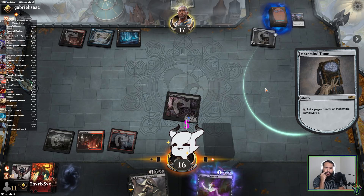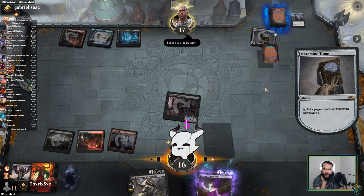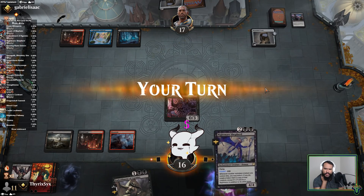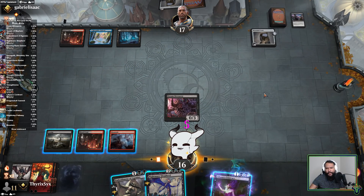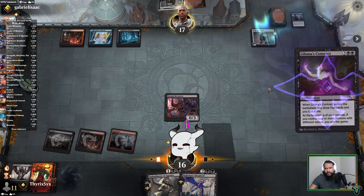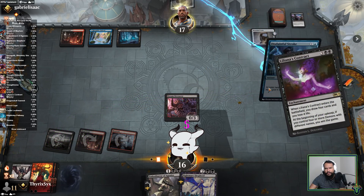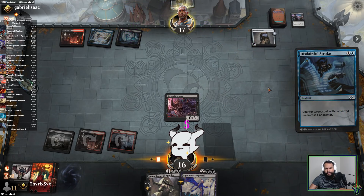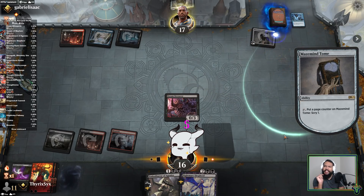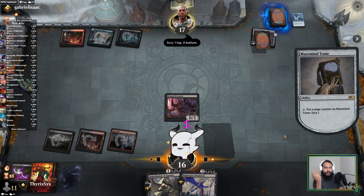You take a calculated risk with some of your opening hands and sometimes they can pay off. I assume that has to be a land, right? Okay, they liked what it was but not enough I guess. I just want to draw the fort here. Makes sense why they kept it on top then. When I play Grixis I don't think about counter spells as much. All right, this has to be a land, right?